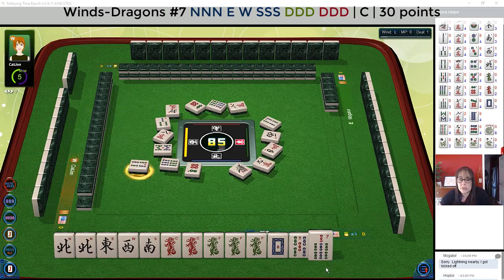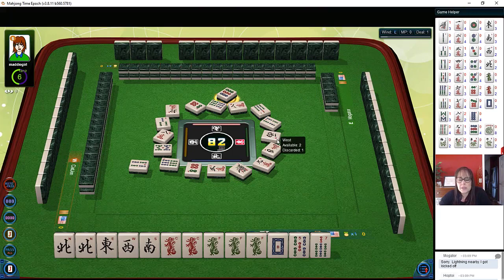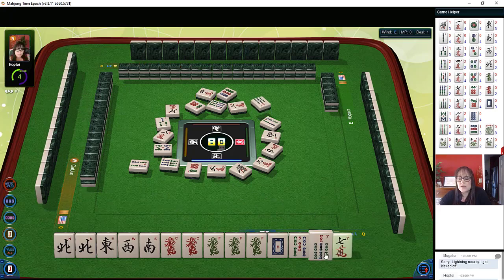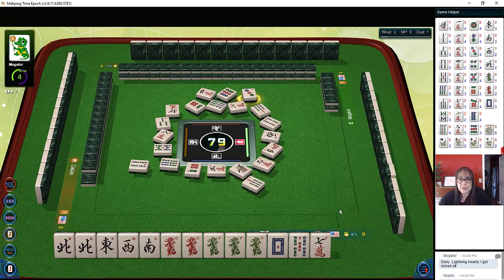We have three discards, which is really good at the moment. Now the interesting thing is one player has discarded a wind. So either the two players — across from us and to the left, that would be South and West — are maybe doing something with news or winds, or the winds are on the wall. We want the latter — we want the winds in the wall and we want to pick them. Is that too much to ask? Maybe.